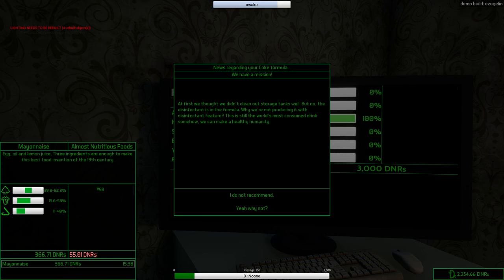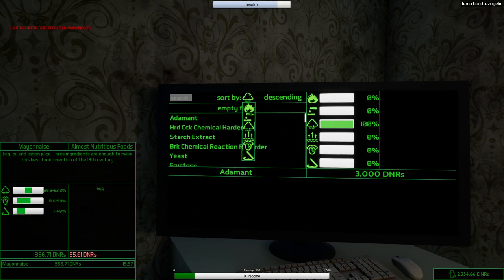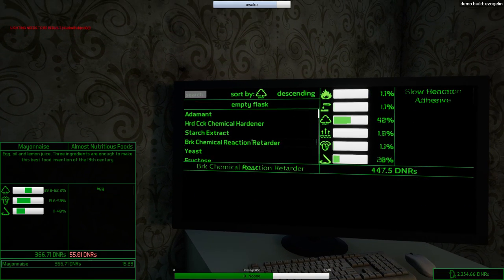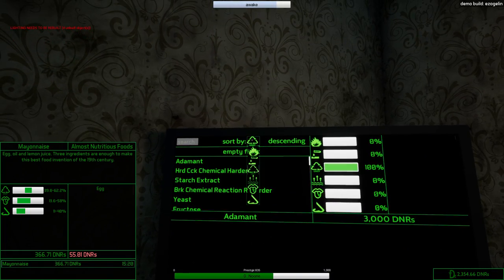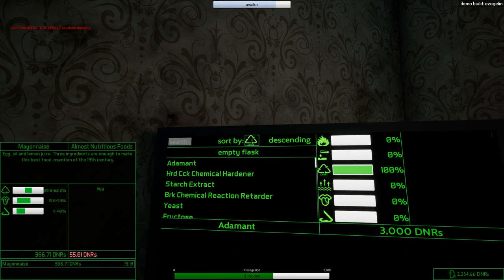We got a mission notification: 'We first thought we didn't clean our swords but now this is the formula — we're not producing with the same feature.' What? The world's most consumed soft drink with your formula — even the poorest countries gained 10 points in the world's healthiest countries report! Oh my god, I did my job — our coke is amazing! So for the mayo: egg oil and lemon juice, lactose, egg oil and lemon juice. Powdered eggs would be everything we need — eggs, oil, and this. Let's buy this as well, it's fairly cheap.